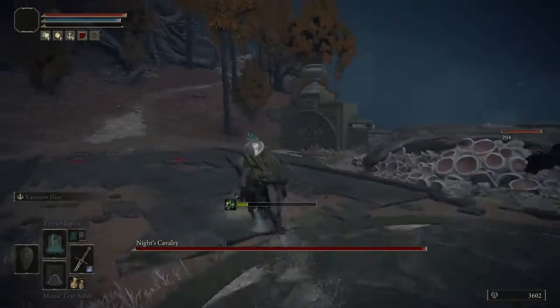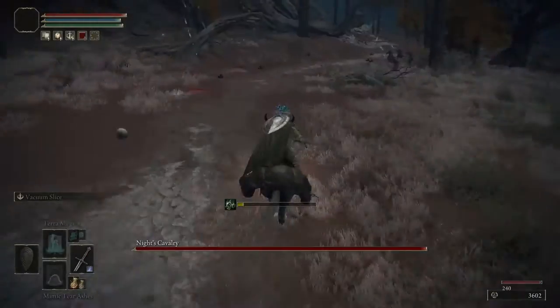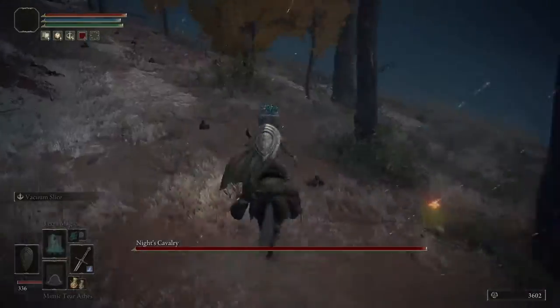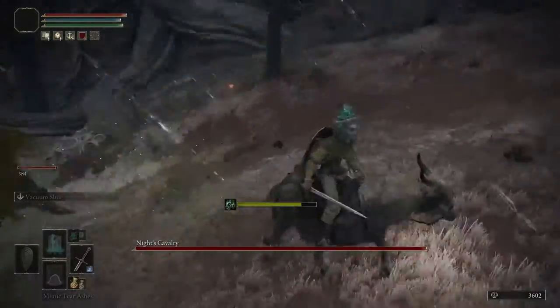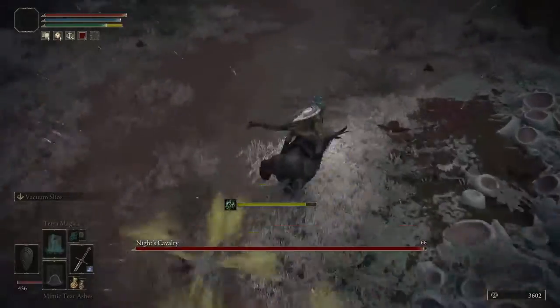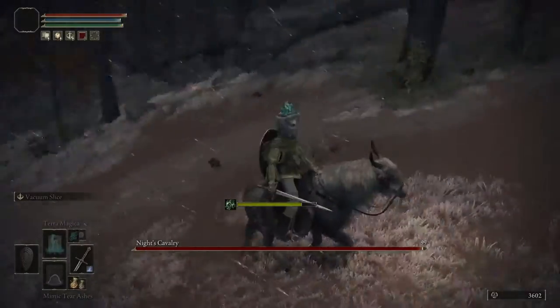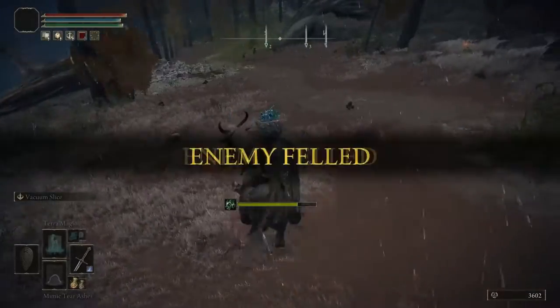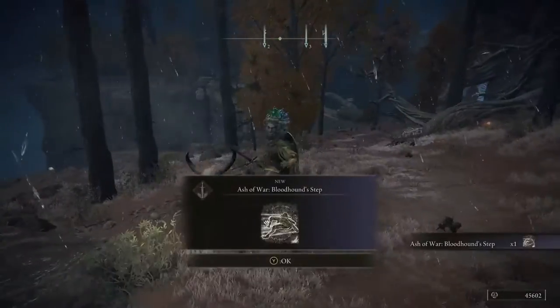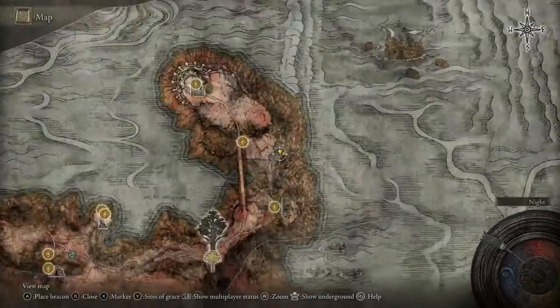I miss the attack, re-aggro, and keep pulling him up. This time he's actually aggroed — he will keep following me up now. This is what you want. You just keep going up, and then out of nowhere — there you go. And that is how you get the Bloodhound's Step.